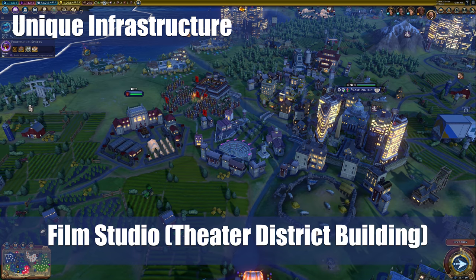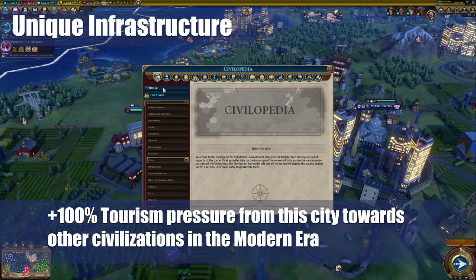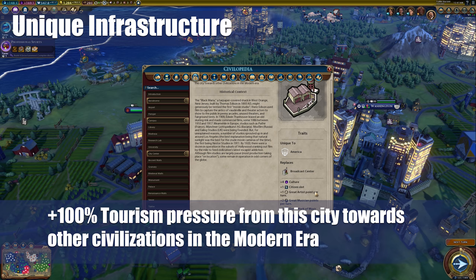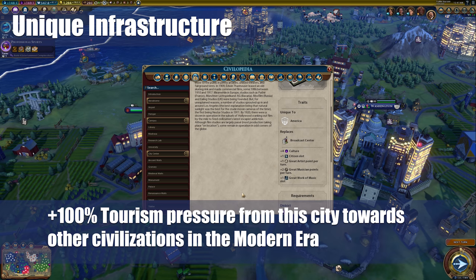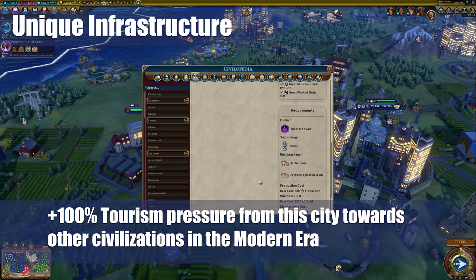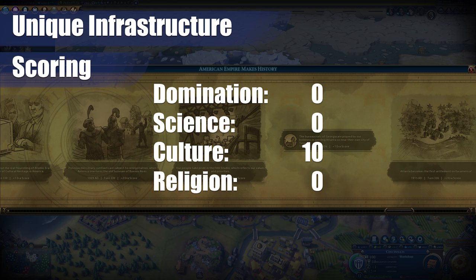America's unique infrastructure is the Film Studio building. It replaces the broadcast center and is otherwise identical to it, except it gives you plus 100% tourism from any city versus other civilizations that are in the modern era. So they effectively double the tourism against other civilizations in the modern era. When you get this, you're going to be in the modern era already anyway, so more often than not it's just going to automatically kick in and really ramp up your late game tourism bonuses, shooting you towards that culture victory. This is about the best boost you could possibly get going towards a culture victory — a flat 10 on culture.